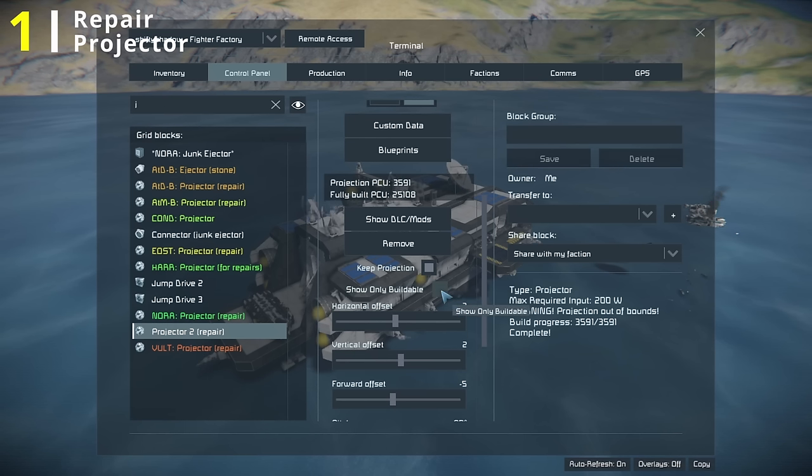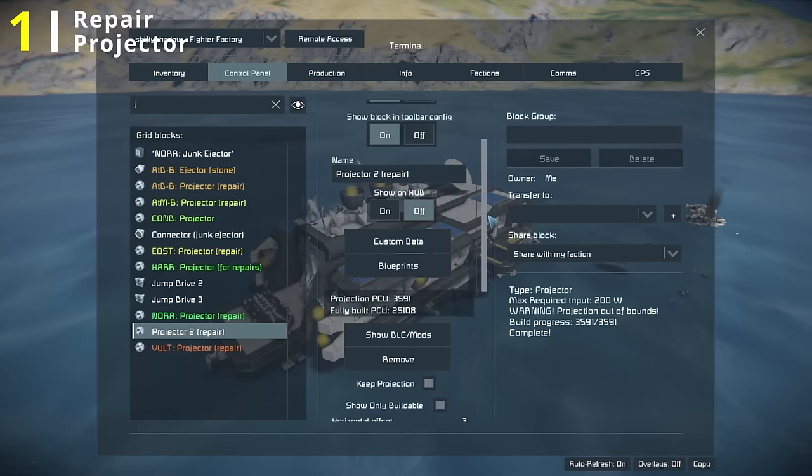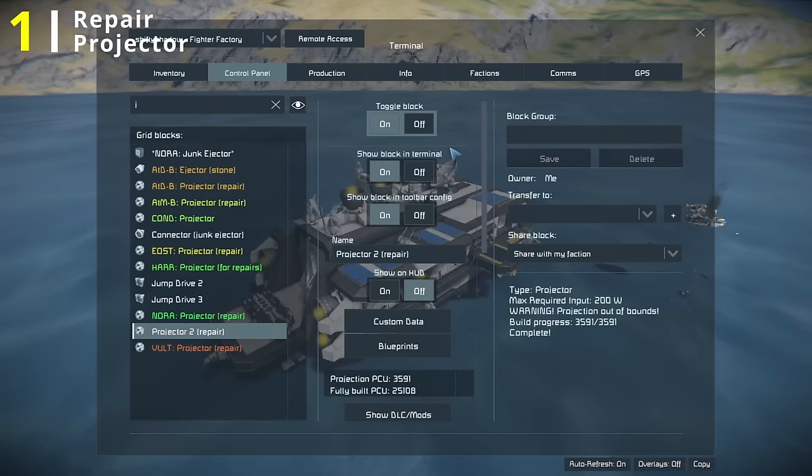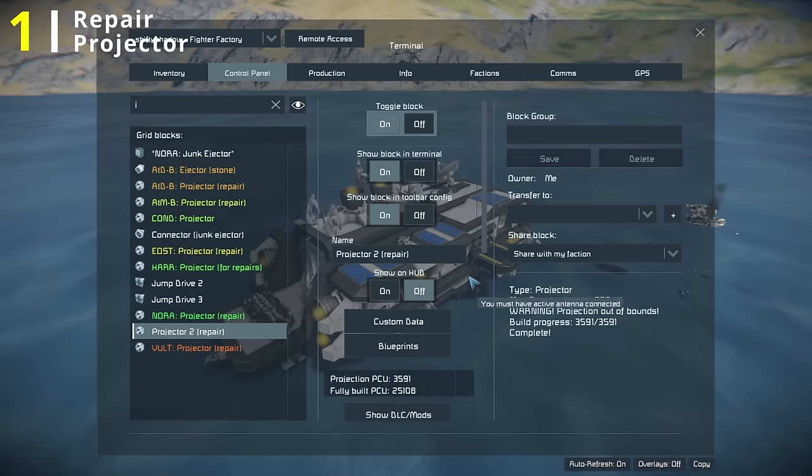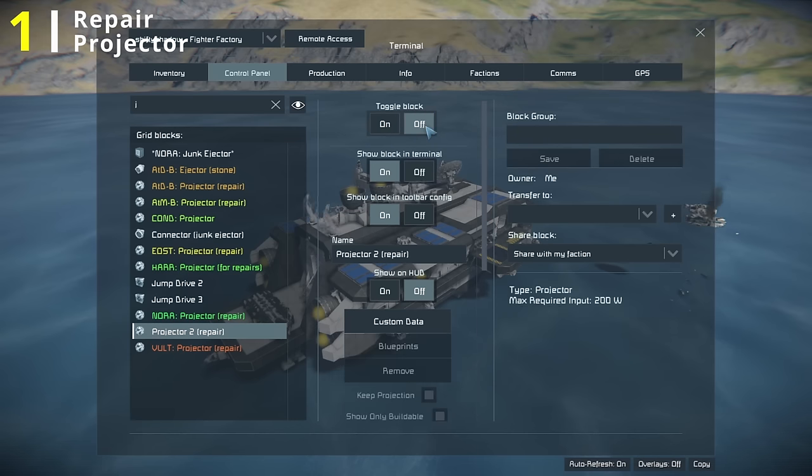I also like to check the show only buildable box. It's not really necessary, but I think it will save a little bit of processing power. Along that line of thought, I like to keep this block off whenever I'm not currently repairing myself, because if you are in combat and you start losing blocks, now suddenly your projector is projecting things, and it might cause a little bit of lag or a performance hit when your projector is suddenly projecting tons of stuff while you're dealing with explosions.